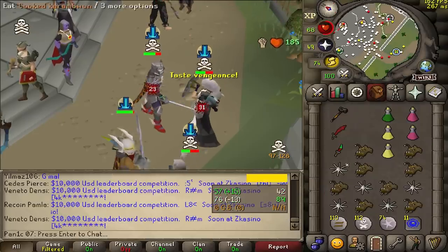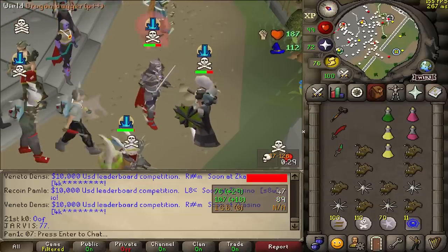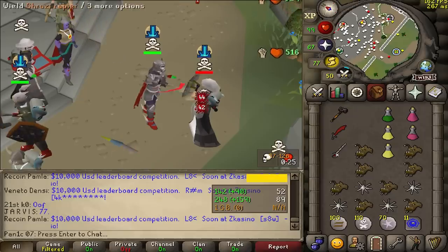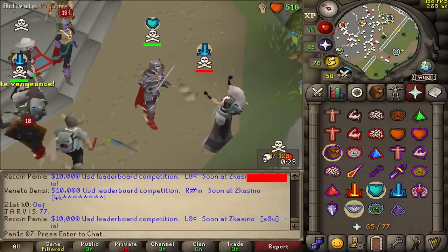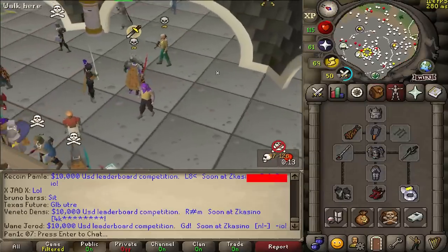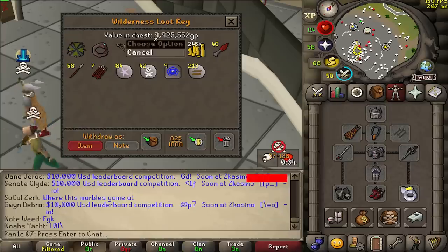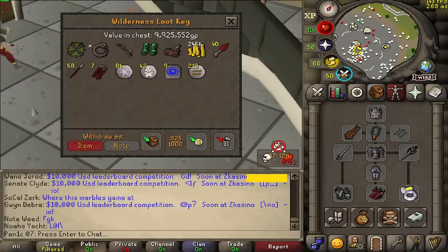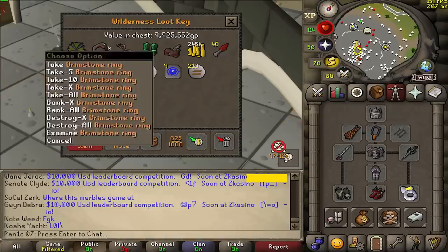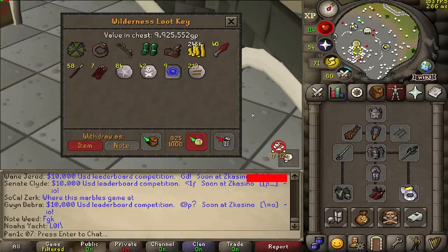Expecting the early spec — there it is. 49-49! Oh my. This guy's in risk as well. The DDS is hitting pretty freaking good. Not good enough because we want the 49-49, but it is hitting very good. Not bad — 9.9 mil. We've got the Odium and a Brimstone ring. I'm not sure why you had a Brimstone ring — Archer's ring is like cheaper and better, right? Anyway, 10 mil loot, very nice.